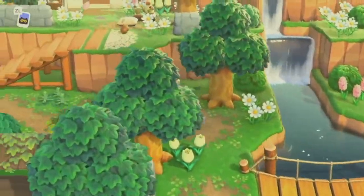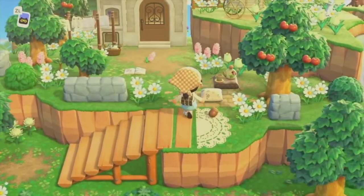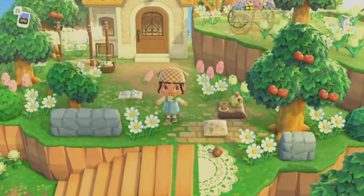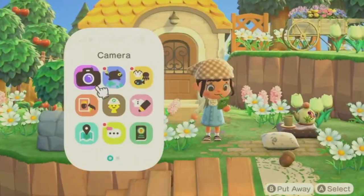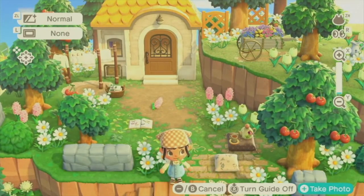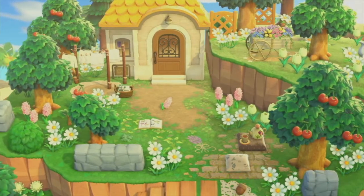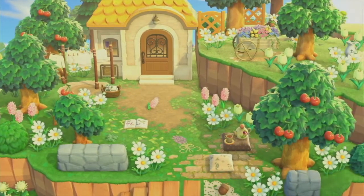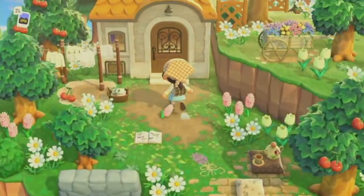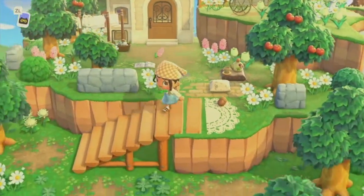Continuing on, we have a house here. I saw her post a picture of this house on Instagram, and this is what made me want to get Willow on my current island, because look how beautiful her house is. This is just so cute, and it definitely looks like a little country farmhouse. Like, look how great that is — it perfectly fits on the corner. It's a great spot for Willow, and her house is just stunning. It just speaks for itself.